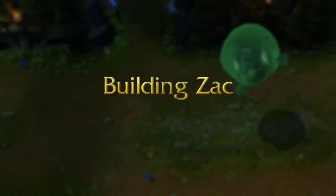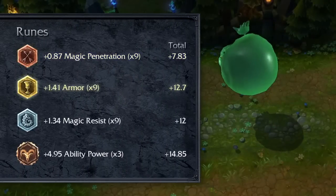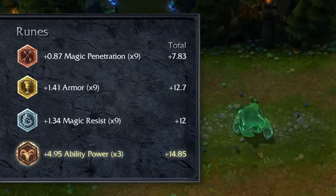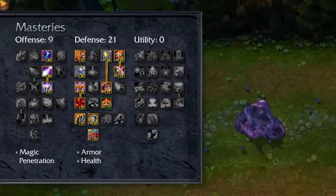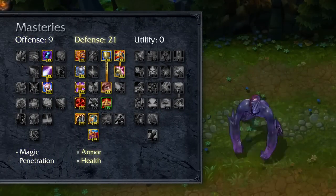When building Zach, focus on a mix of damage and durability. Try Magic Penetration Marks, Armor Seals, Magic Resist Glyphs, and Ability Power Quintessences. For Masteries, try 9/21/0, focusing on Magic Penetration in offense and general durability in defense.